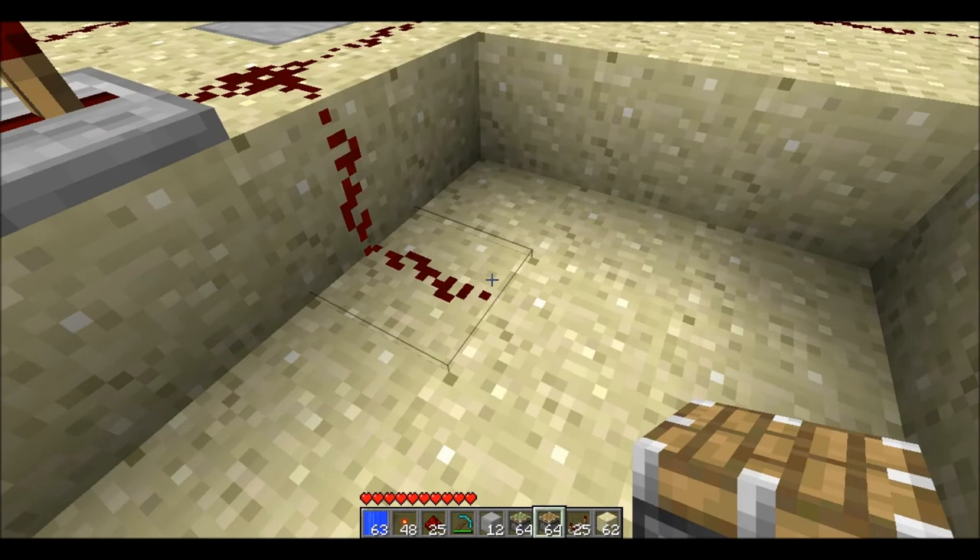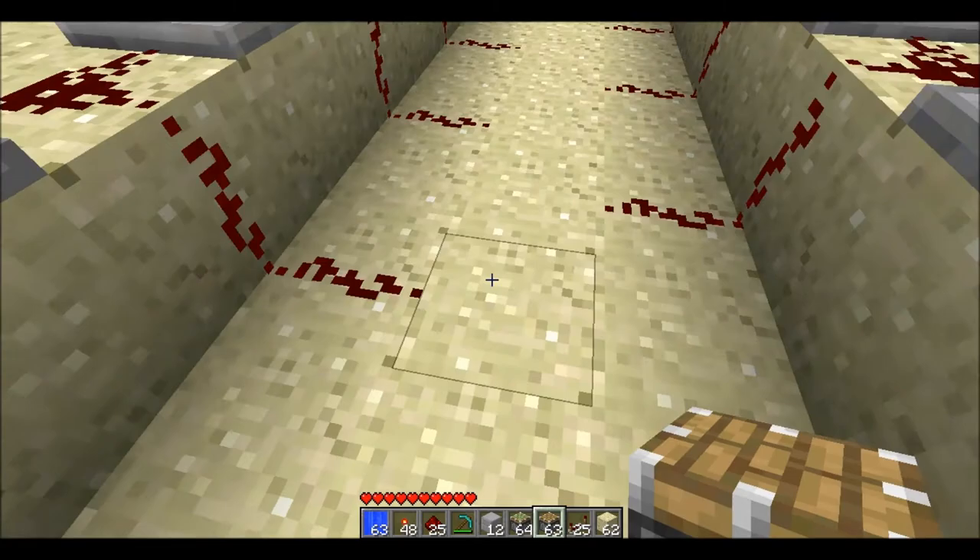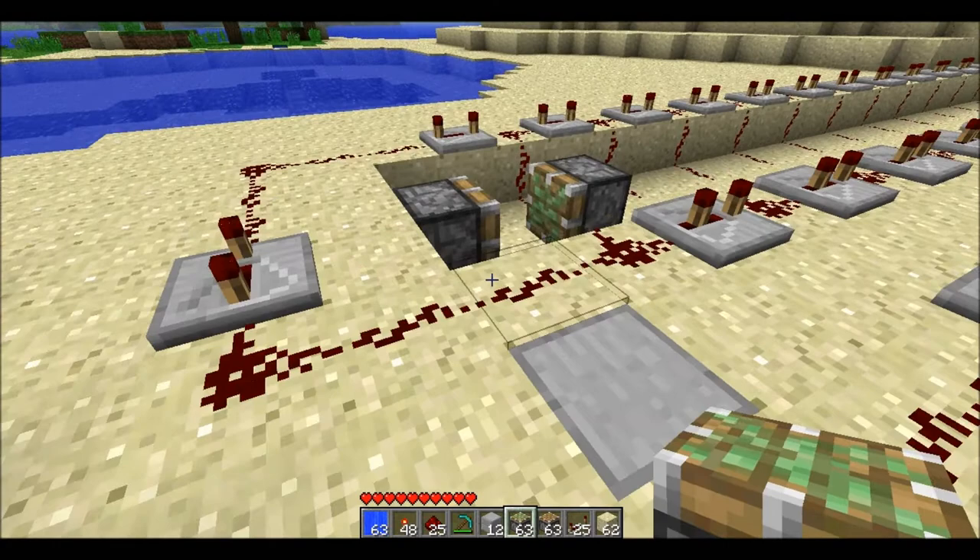Now, the pistons — the very back one, right against this wall, which is right before this one — you're going to place a non-sticky piston. On this one, right next to it, it's important that you make sure it's on this one — you're going to place a sticky piston. And that's how you set it up.